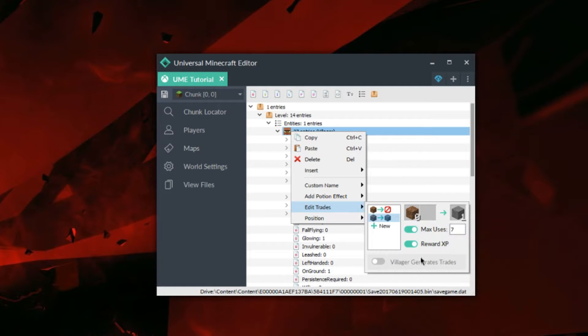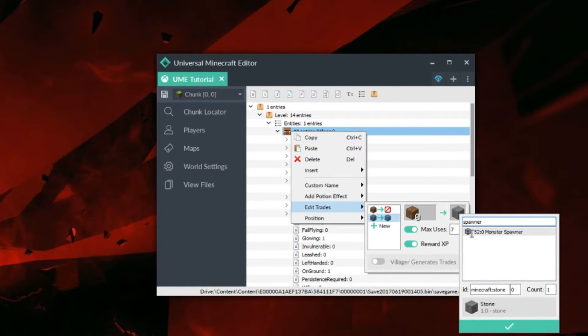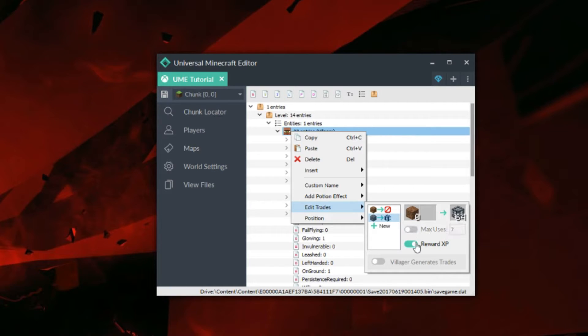The second trade I'm going to make give me monster spawners — once again, another free trade. I'm also going to set the count to 64, so it gives me 64 when I get it for free.